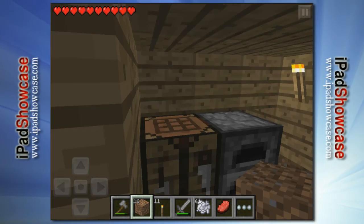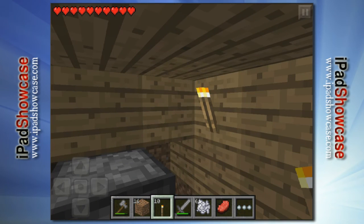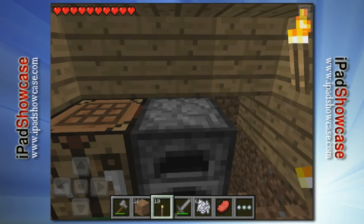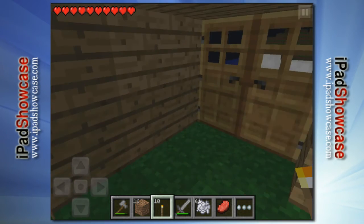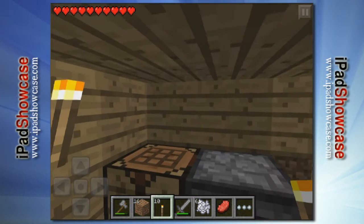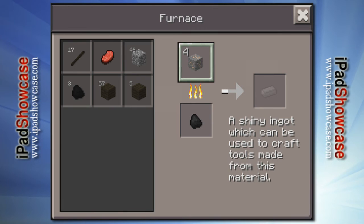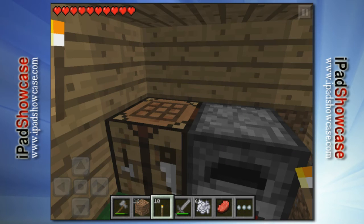All right — that is good enough. I'll put a torch on that side. So far I think we've got ourselves a good little Minecraft fortress with a mine down there. Obviously there are tons of other things to see around. I don't want to go outside right now because there are some mobs out there ready to mob me. Our stone's done — let's take some of our iron and smelt that down, and that'll produce iron ingots.